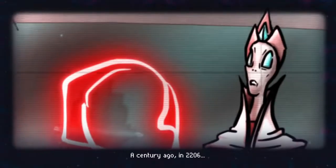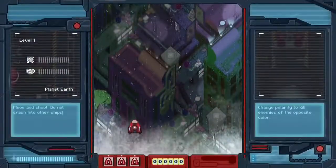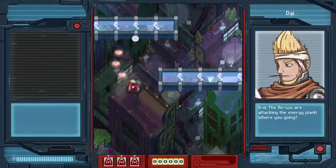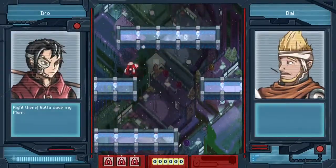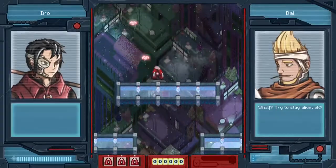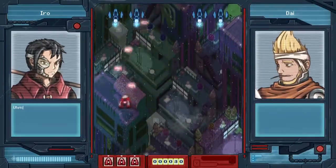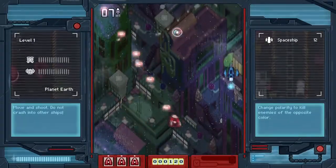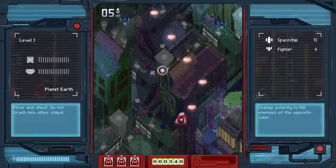Jumping right in, we're given this intro cutscene which we'll skip over. The basic gist is these aliens helped awaken humanity's ability to generate power. Fast forward a hundred years and humanity is being exploited for that ability — basically used as batteries or power plants. Planet Earth is now under attack by the Ri-Wu, and our titular character Irohiro is rushing to the power plant to save his mother.